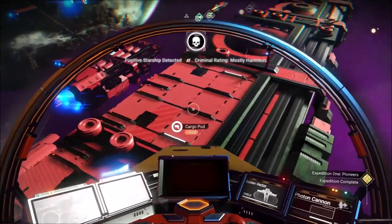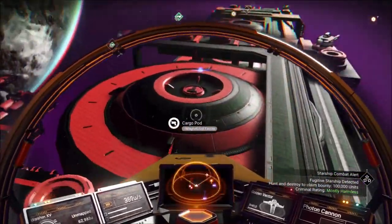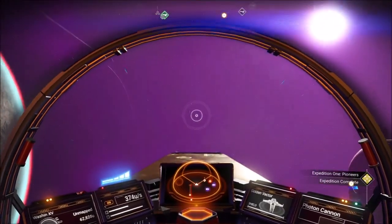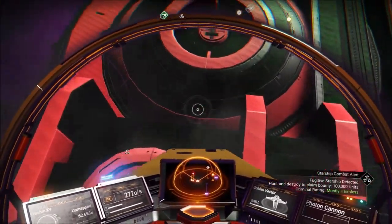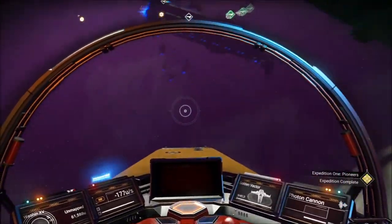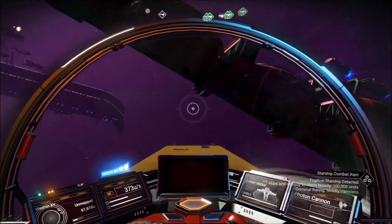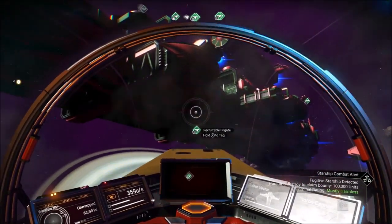Take your time and look at the freighters themselves. It's important to remember that there are cargo containers on both the top and bottom sides of the freighters, so if you're not checking the entire thing you could easily overlook what we're hunting for — and that is salvaged frigate modules.